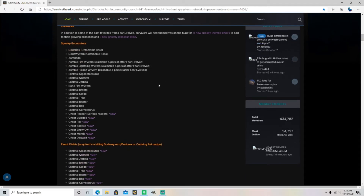So we've got the Dodo Rex coming back — untameable boss. Dodo Wyvern, I didn't know they had that, that's cool — untameable. Zombdodo, so a zombie Dodo, and then of course the zombie Wyverns. All the skeletons again, they've been around for a while. If you want the skins of those I could do a video on that if you would like, let me know in the comments below.